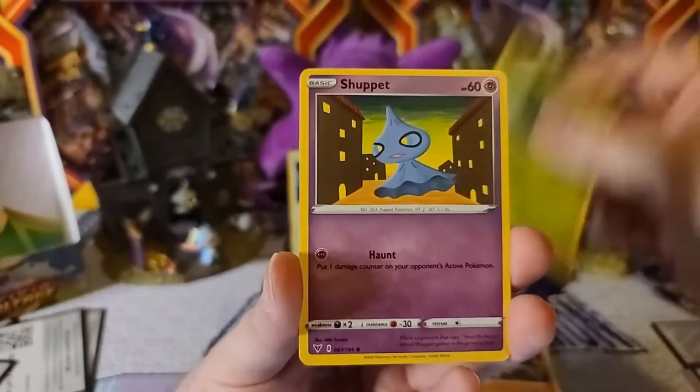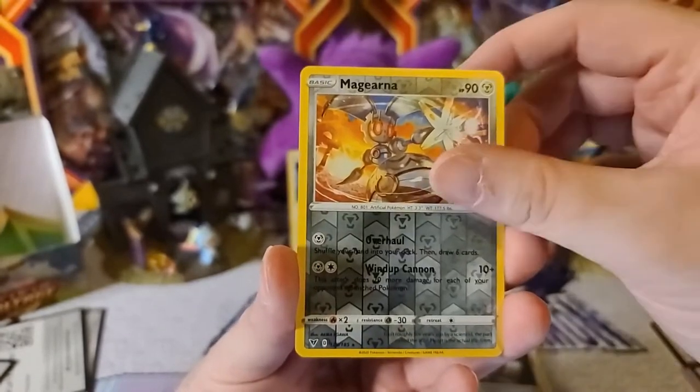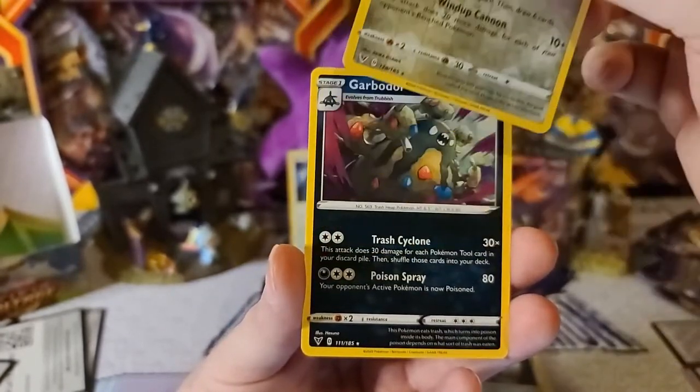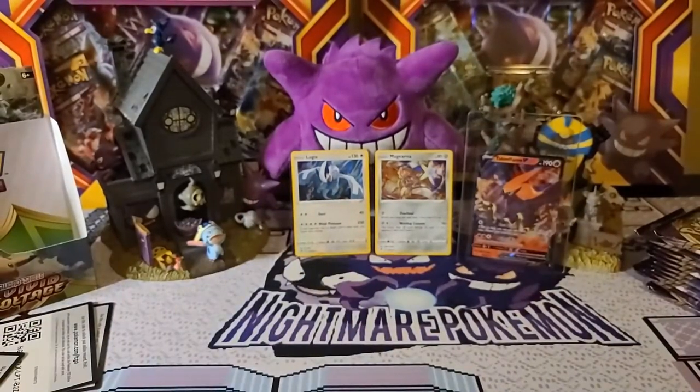Electric Energy, Loudred, Memory Capsule, Go Goat, Chatot, Colobos, Skidoo, Shuppet, Ferrisseed. Magerna is our reverse holo and Garbodor is our rare.